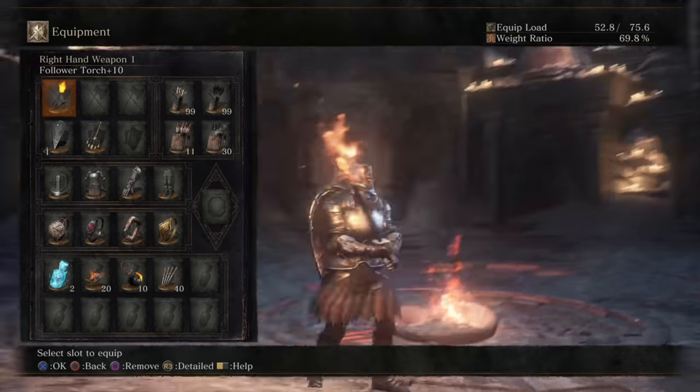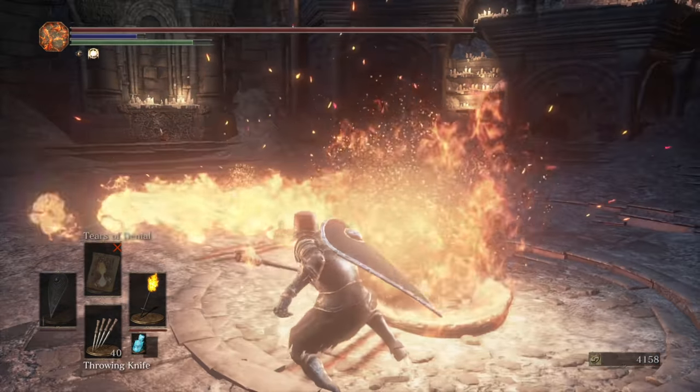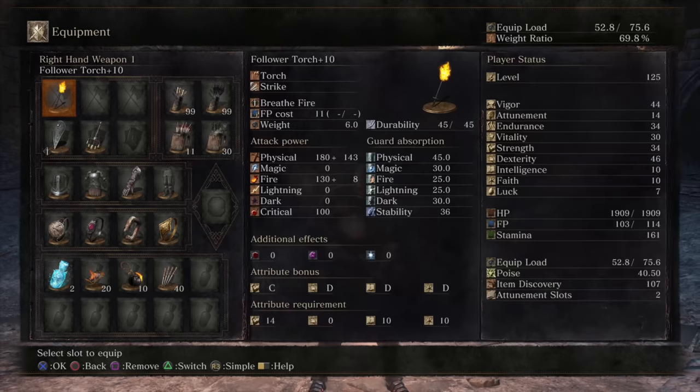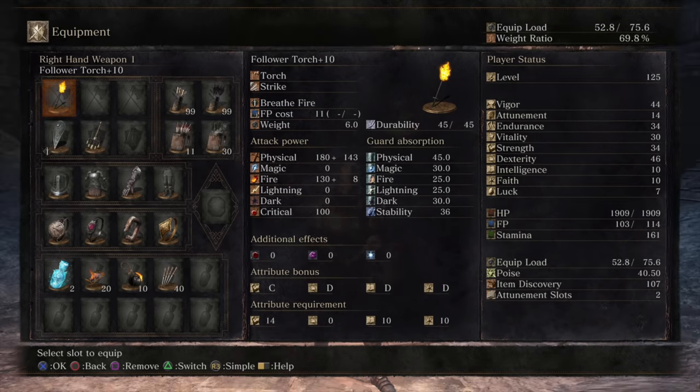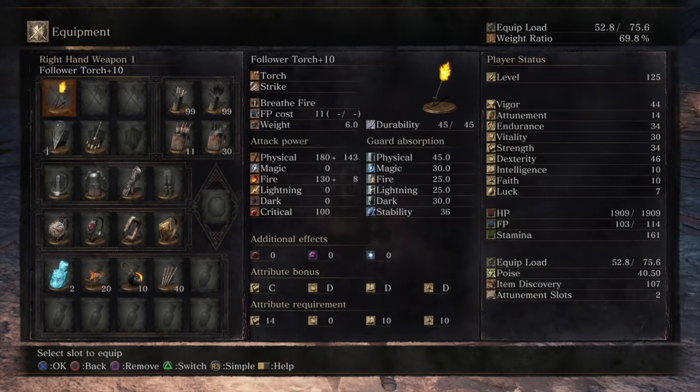I was thinking it might boost the weapon art itself - give it more damage because it is a fire attack. But I don't know by how much, and you'd be losing out on quite a lot of physical if you tried to go that route. So it's weird. I decided to go this way with the stat spread. That's why it's so strange.